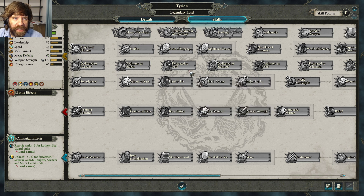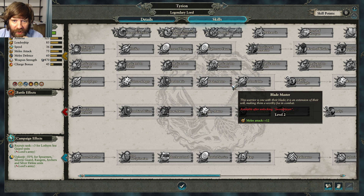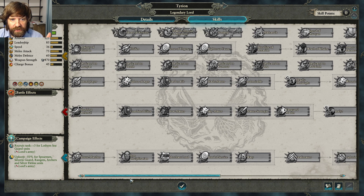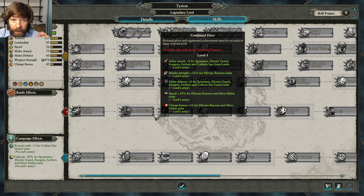If you do go down the solo fighter tree, get the defensive skills — the 12 melee defense especially. The reason to do this is if you want Tyrion to face-tank large groups of units so you can run fewer infantry and rely more on archers. If he's tougher, he can go up and tank while your archers do the damage. Otherwise I wouldn't go down that tree generally.